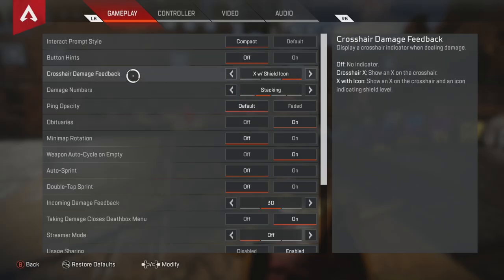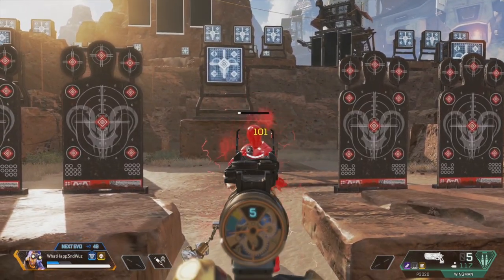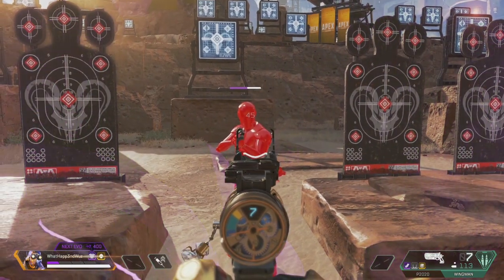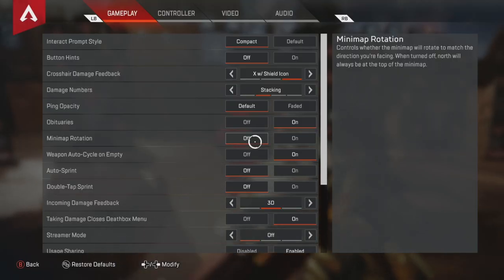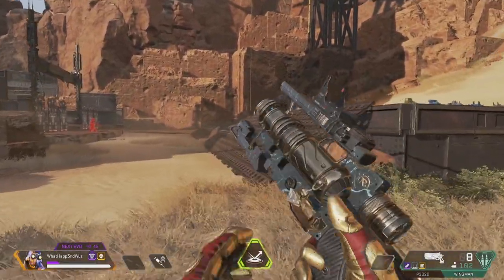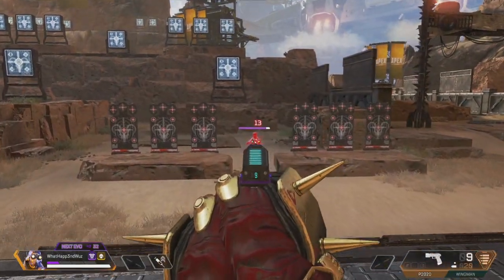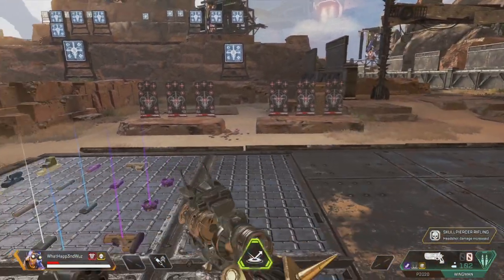The next one is crosshair damage feedback — the X with the shield icon. When you're playing and you hit someone, it shows the shield icon. Me personally, I suggest taking it off. The reason why is because when you're fighting somebody, you don't need crosshairs in your way cluttering up space. It's just blocking your field of view. So just turn it off and you'll be good.